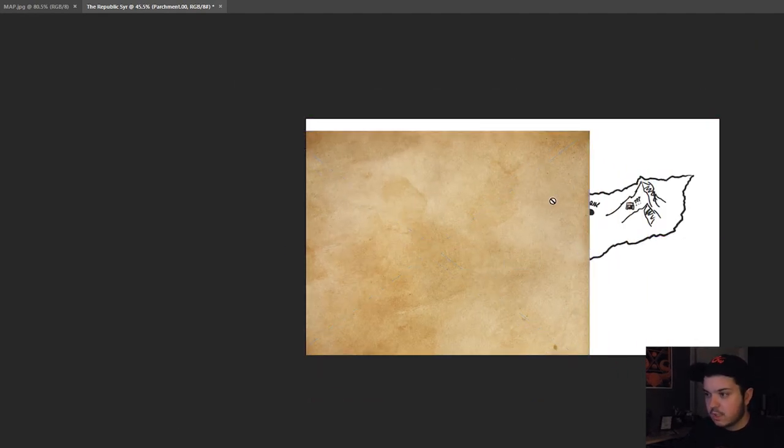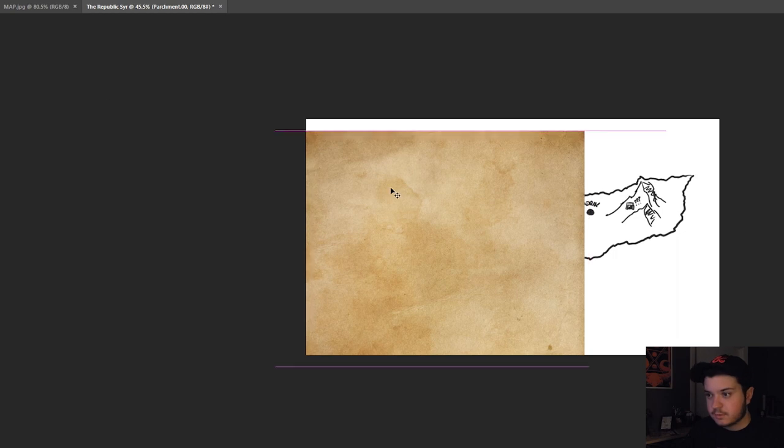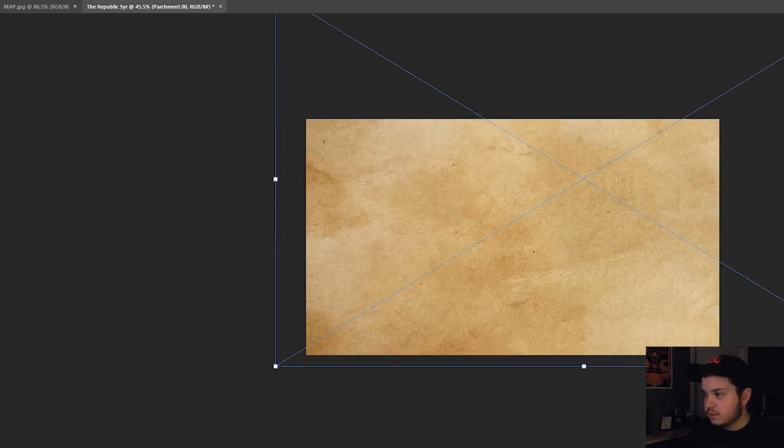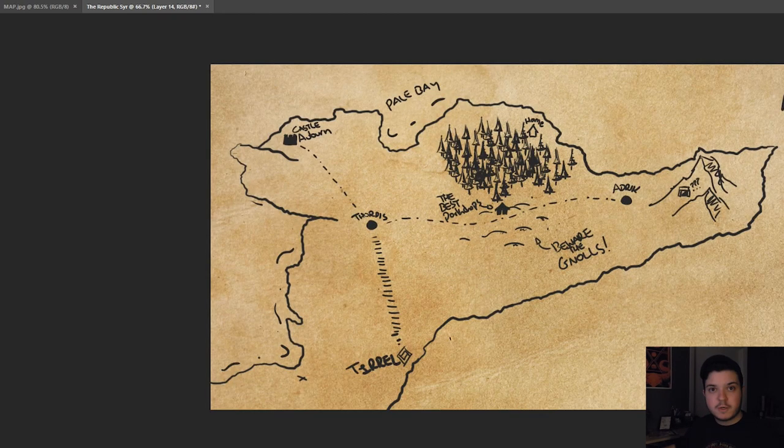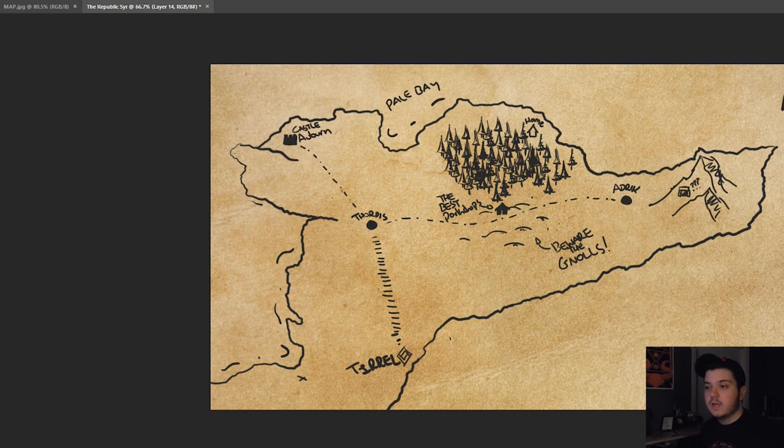You can get some parchment off Google or wherever you find images — blow that up a bit. These are nice organized layers. This looks pretty good — I would just print this off. Maybe stain it with tea instead of doing the parchment thing. That's always fun to do. Shove it in the oven, let it burn.